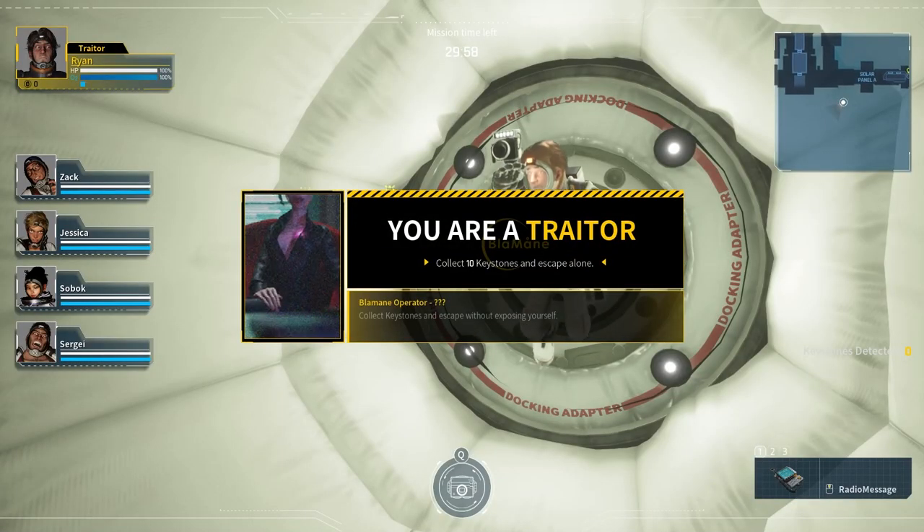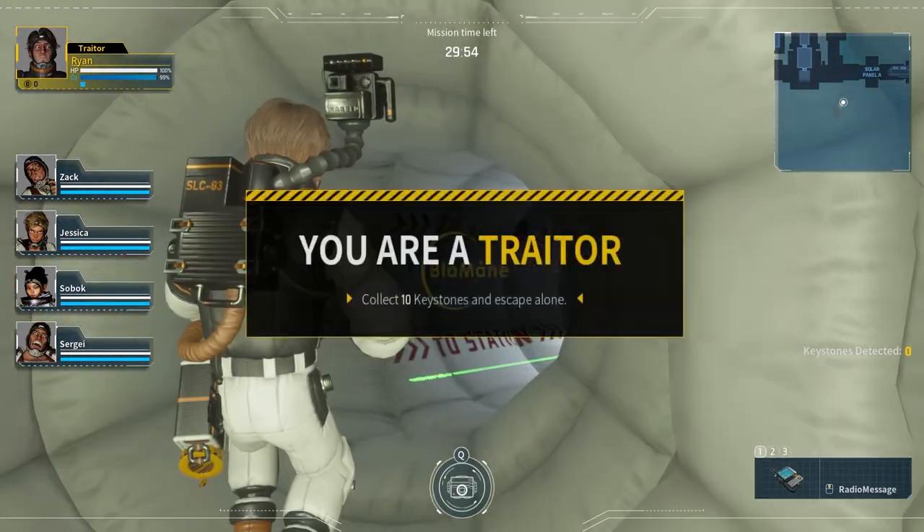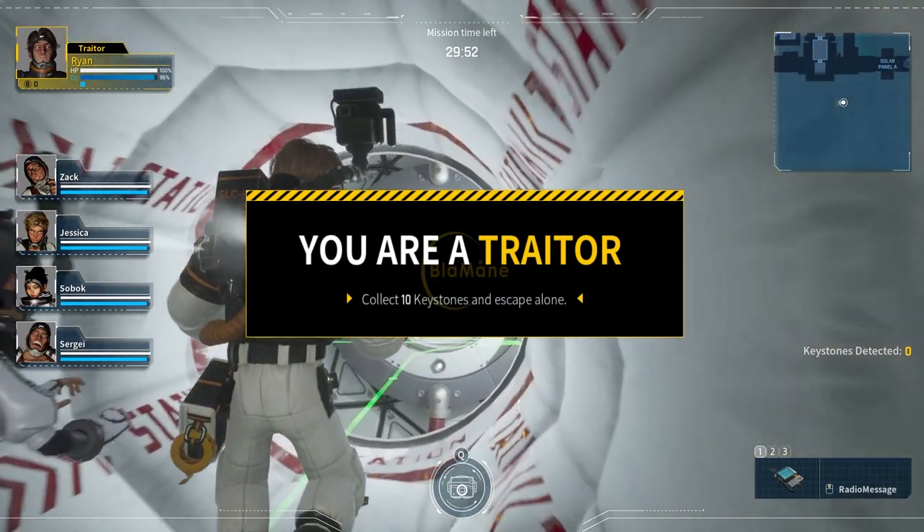There's one traitor among you who has an ulterior motive: to get ten keystones and flee the scene. We'll get back to that in a second.